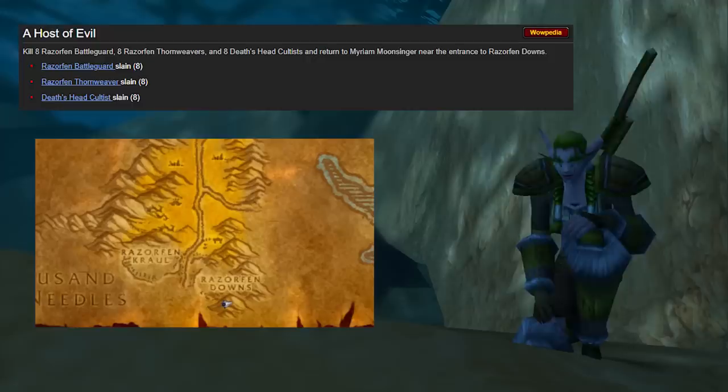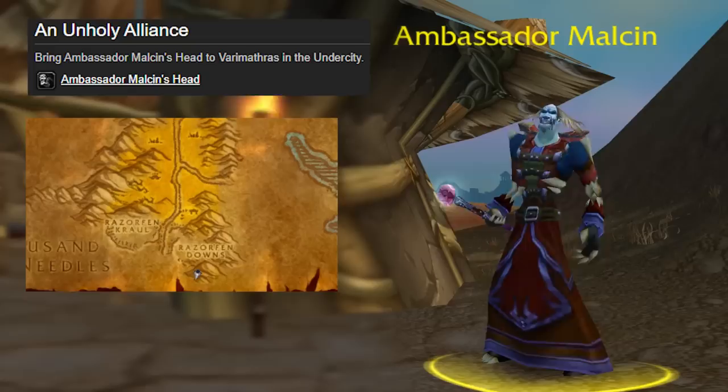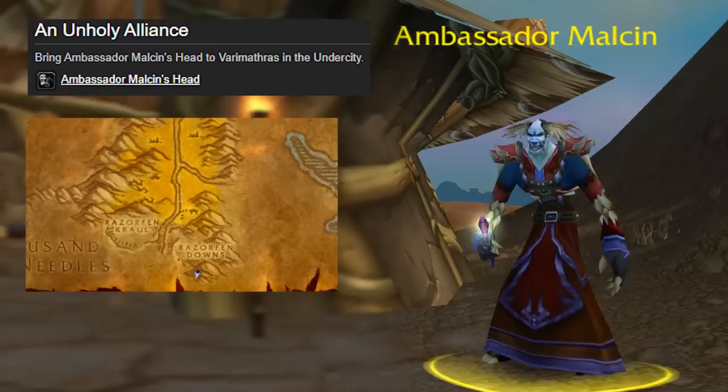The next quest is neutral to both factions and is located outside of the instance. Up on this hill, you can accept the quest A Host of Evil, which requires you to kill trash mobs inside the instance. Horde players will also want to search for Ambassador Macklin outside of the instance because you will need his head for the Unholy Alliance quest. You might be searching for a while because he does have multiple spawn points.